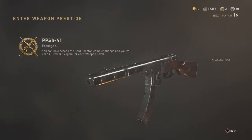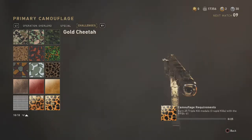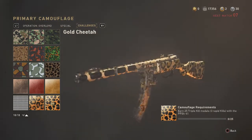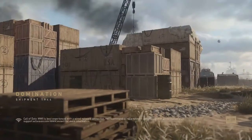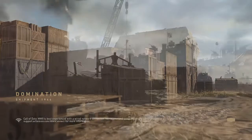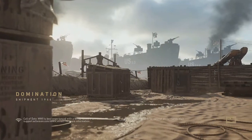Now that I have Prestige 4, I can go over to the Golden Cheetah camo challenges. I was right — it's 25 triple kill medals with the PPSH. That really shouldn't be that hard. I think 25 triple kills will maybe take me five or six games playing on Shipment or Domination — I can probably get three, four, or five a game depending on how well I do.